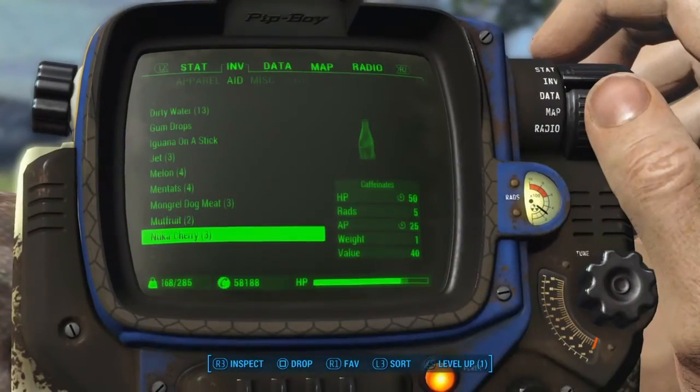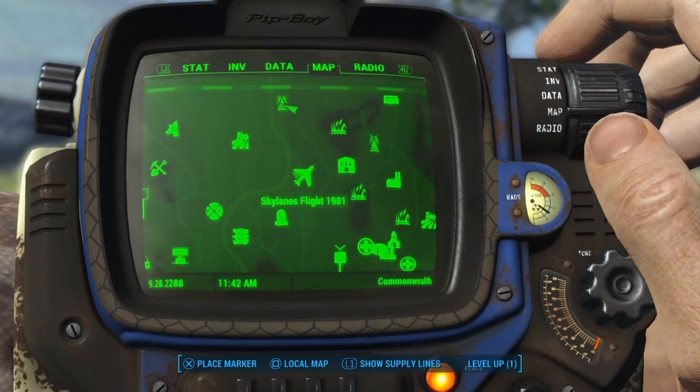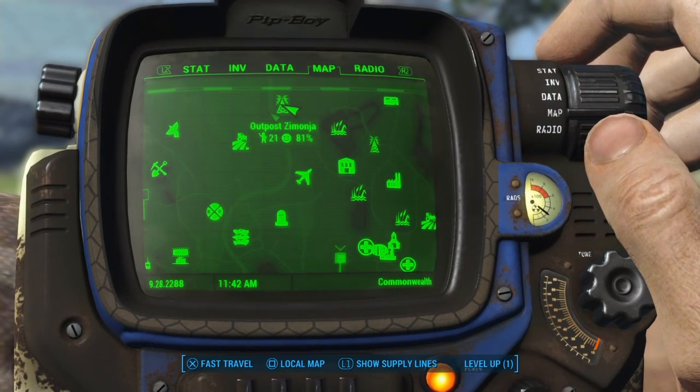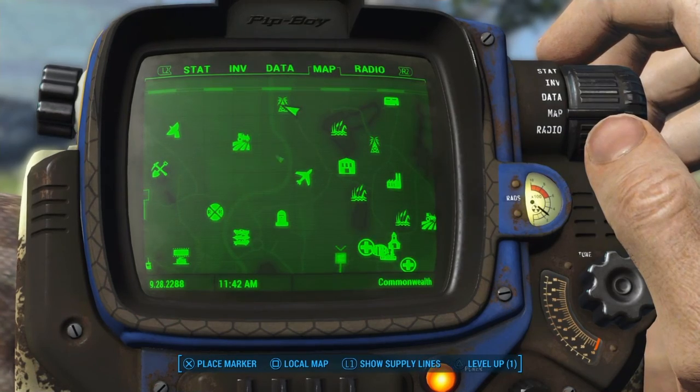Fallout 4 - we're right here at Outpost Zemunga, right there at the top of the map, just outside Templetons Bluff.